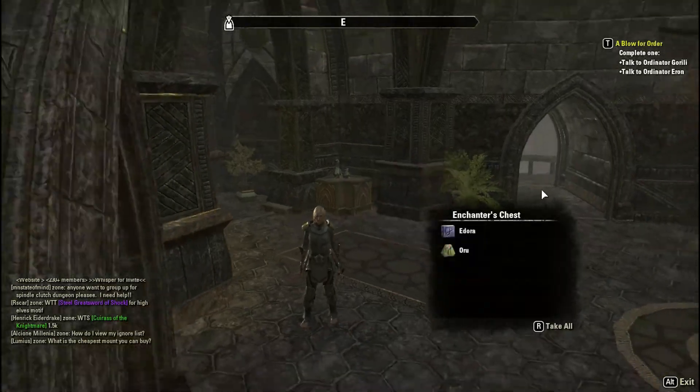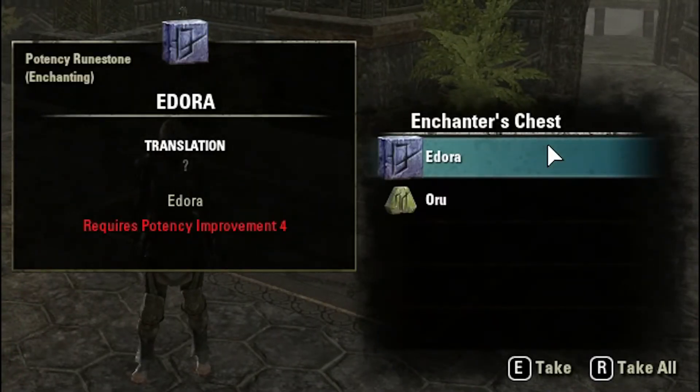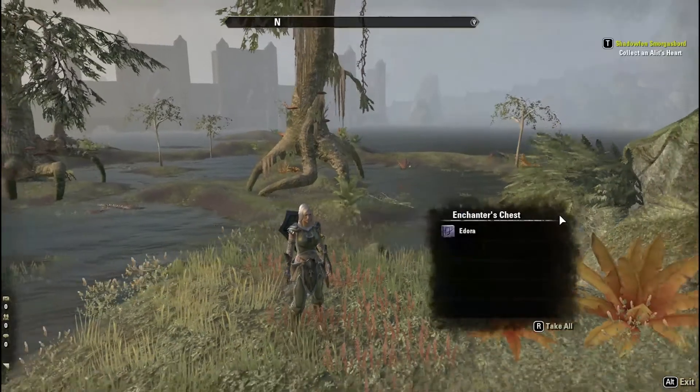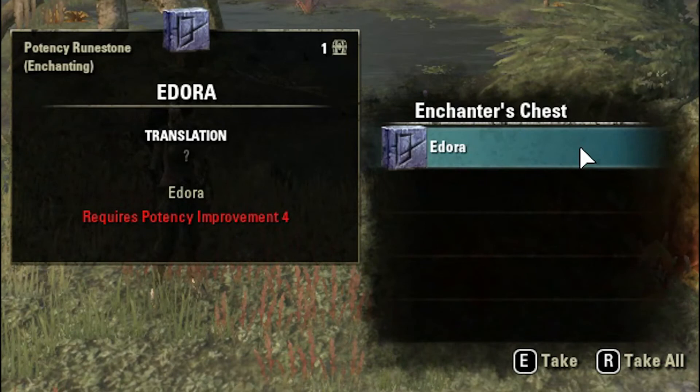Moving on to day four, we get the essence rune Oru, and the potency rune Adora — a level four potency rune, pretty nice. Day five we got Adora again, the level four potency rune.